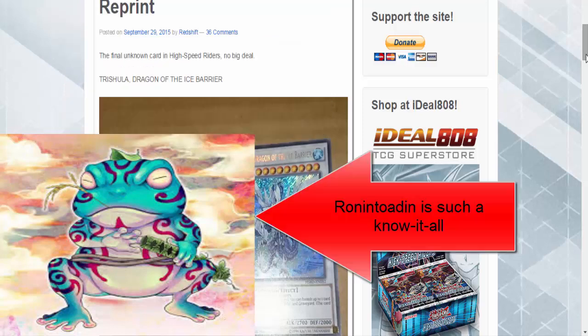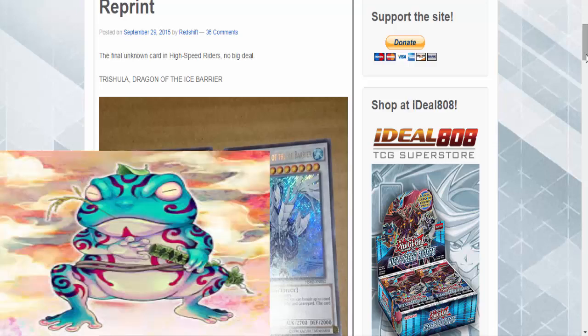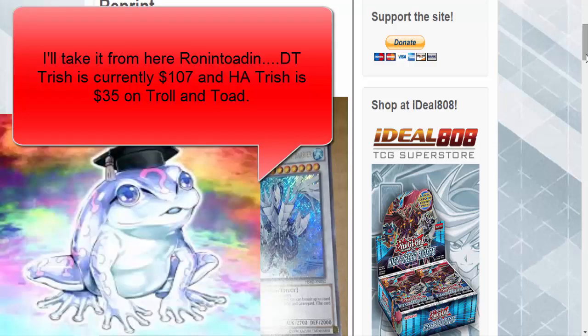I think Cheshula only has two prints: the original DT version, which is almost impossible to find unless you want to fork over like a hundred bucks, and the print that was in the Hidden Arsenal — I forget which one, seven or eight. It's in the last Hidden Arsenal pack, and I don't think that set's in print anymore. That one's worth like 50 bucks, I think.